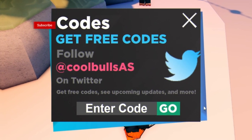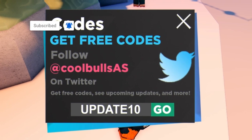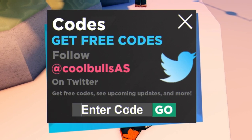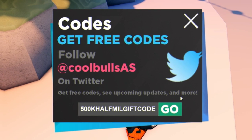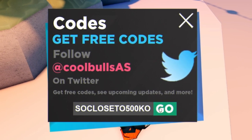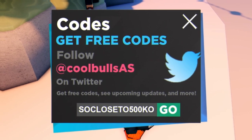The first code today is called 'update10' — click go and enter that code in. That one's going to give you guys all boosts for 20 minutes, which is very nice. After that, you have got '500k' — the 500k half mil gift code. Redeem that code for 150 gems and all boosts for half an hour.